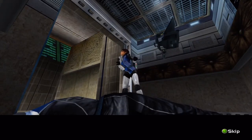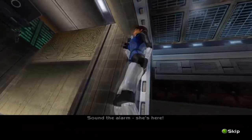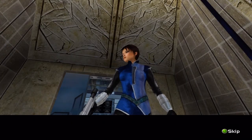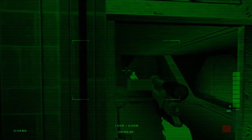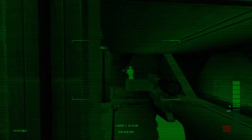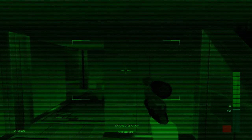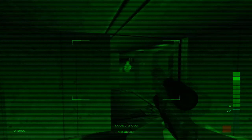So let's start — press B. There we go. Sound the alarm! So straight away we want to switch on our night vision because they've turned the lights off. You've got like a minute before the lights come back on, at least on Perfect Agent anyway. On Agent it stays dark forever, if I remember correctly.